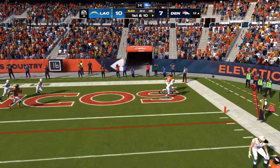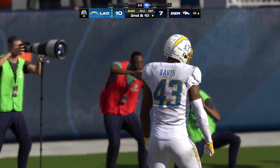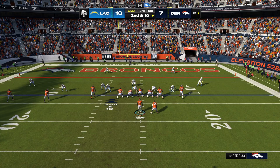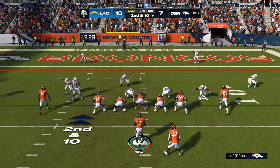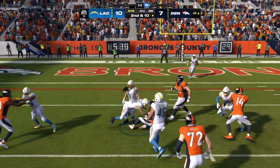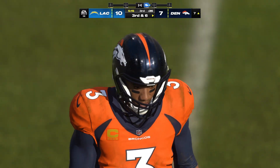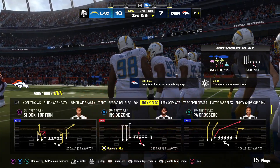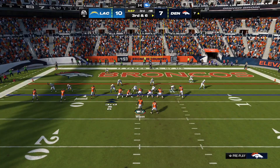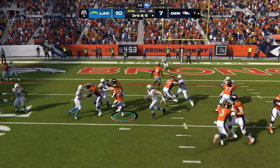Wilson — to the goal line but it's incomplete. A lot of times it's that first read you have; he locked in on his target but he was covered quite well. Now a tenth carry for Williams — gets it down to the seven, four yards on the gain, bringing up a third down. Typically we think strong safeties are better tacklers closer to the line of scrimmage, but how about the free safety coming up and making the big-time play.